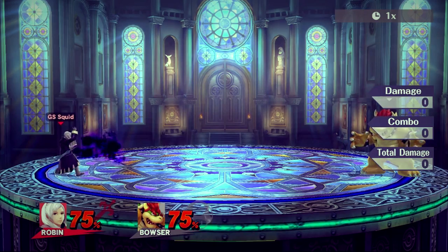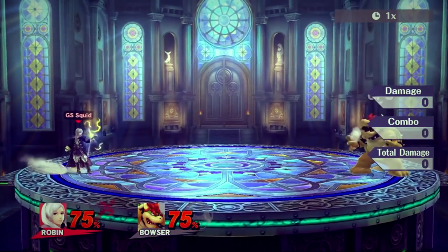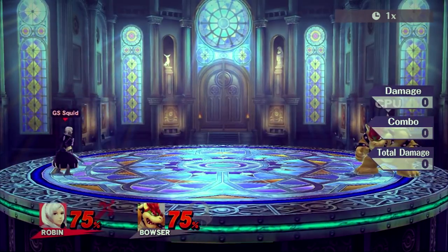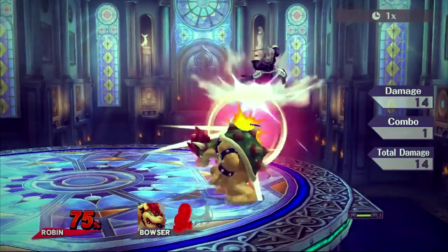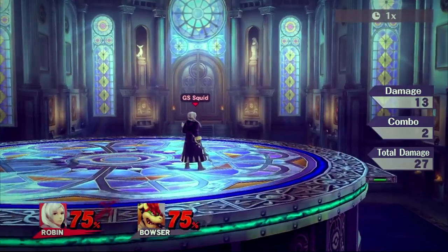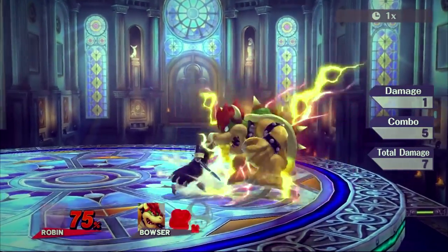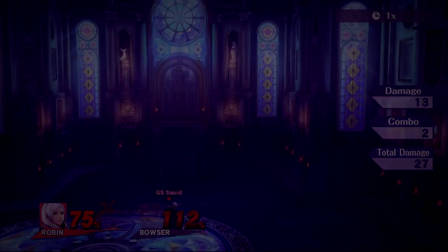There's also another kill confirm known as checkmate 2.0. It involves using a discarded tome or sword and arc thunder. Perform it by hitting arc thunder, running up, doing a full hop above them, throwing your sword down while aiming for their back, double jumping, and up airing to catch them as soon as they soar away. This will kill really early, but it is incredibly difficult to do.